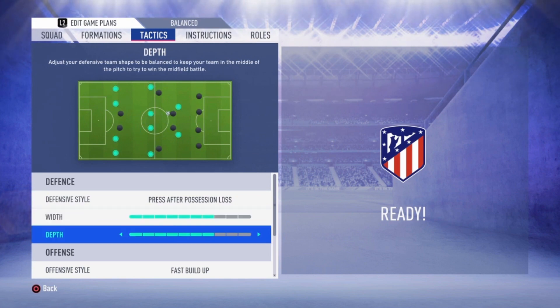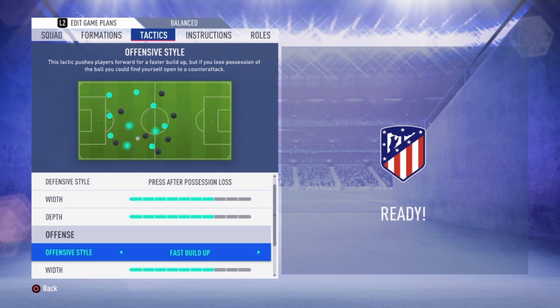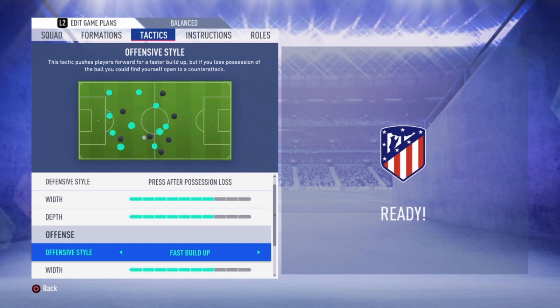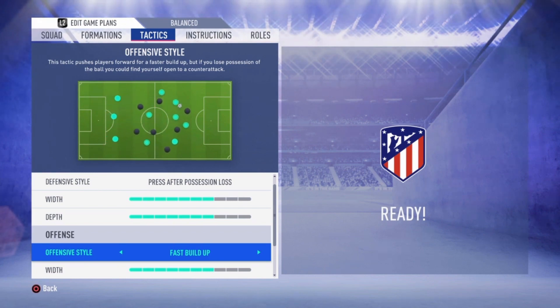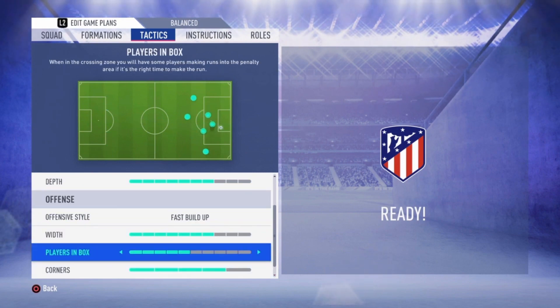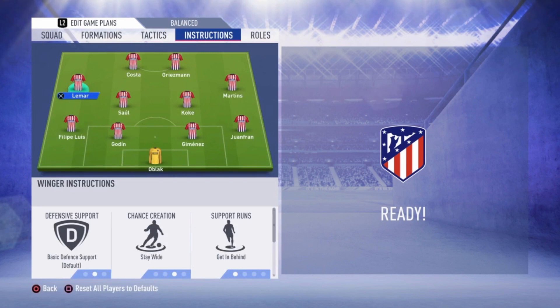It's really good because you have a lot of players who can get the ball back, but when it doesn't work they drop back and wait for the right opportunity. Width is set at three bars. Depth is the same. Offensive style is fast build-up — because you have two wonderful wingers left and right with Martins and Lamar, they are pretty fast and can cross the ball into the box. With Diego Costa you have a really good striker who can head the ball well, and Griezmann is good at everything. Players in the box is set low — not too many, since you already have Griezmann and Diego Costa there. Corners and free kicks are set at four bars.